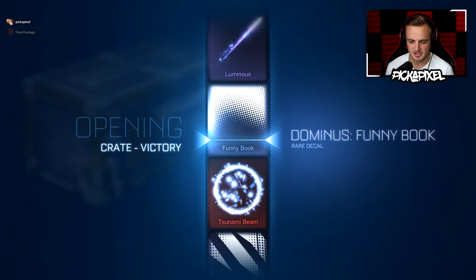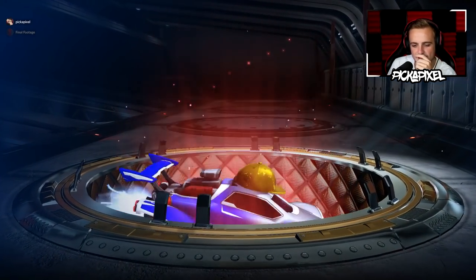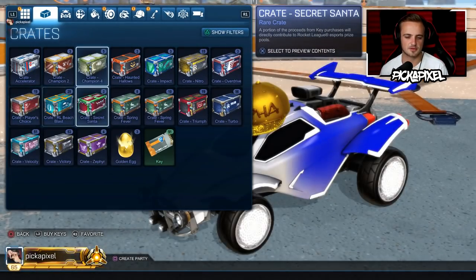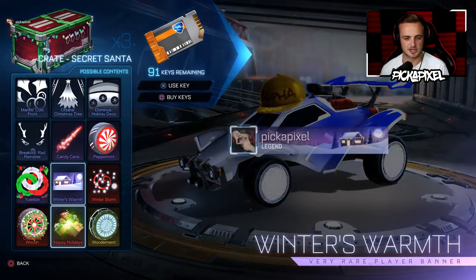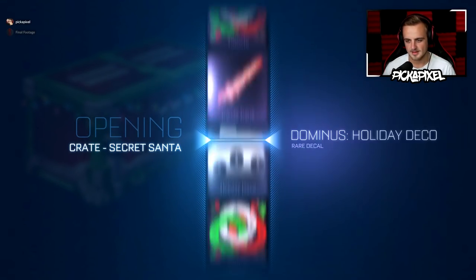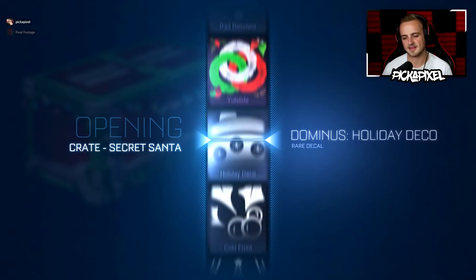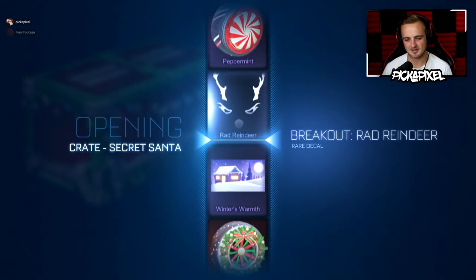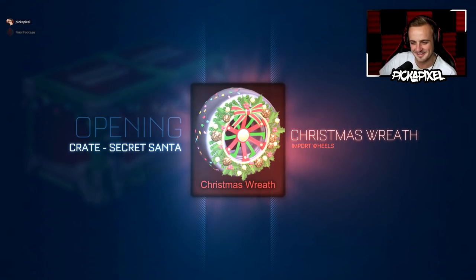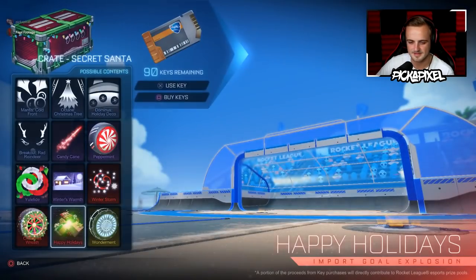Tsunami Beam. Okay, so Victory's been pretty good — two very rares and an import. I'm going to go for the Secret Santa crate now. I'm going to try and get the event crates out early and leave the better ones for last. Come on, give me the Wondermans. Even though they're not really worth a lot anymore, there's not really anything we can get in this crate that's really crazy. But the luck's been pretty good, you know — this has been pretty solid.